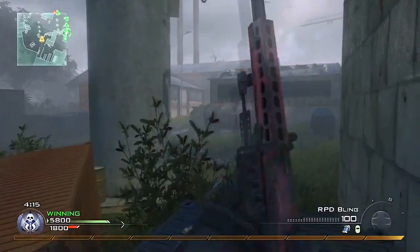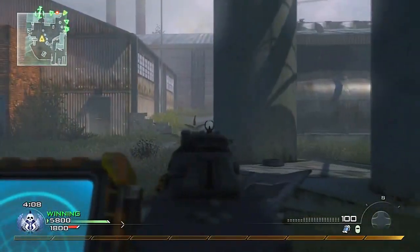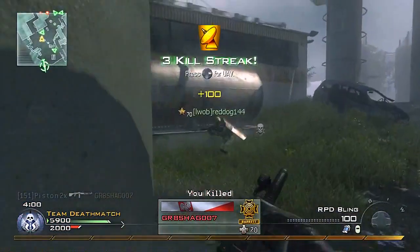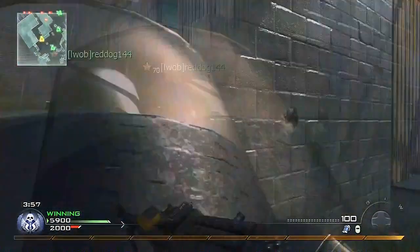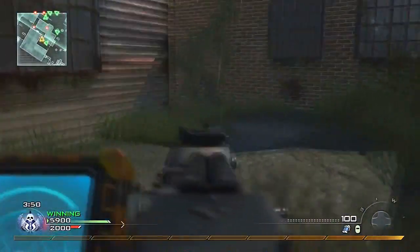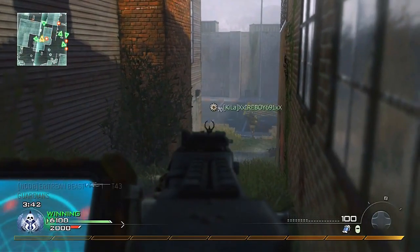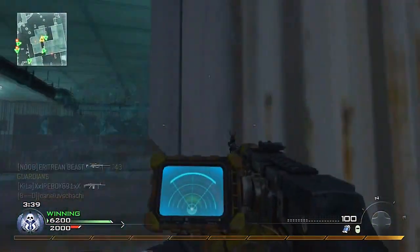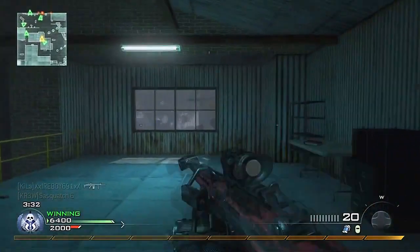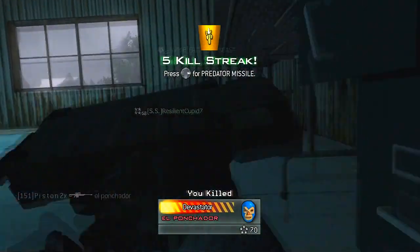Coming in at number 8 is the Modern Warfare 2 map Underpass. Although I didn't have much of a problem with it, it is one that many people can't stand. It's a rainy, depressing-looking map, which I think really contributes to so many people disliking it. The map is dominated by snipers, and there's a large building on the sea flag side that some teams camp in the entire game. Underpass can also be dominated by thermal snipers, and with all the long lines of sight and lack of cover, it's hard for rushers to flank. The depressing rainy look and easiness for teams to camp makes Underpass the number 8 worst map of all time.